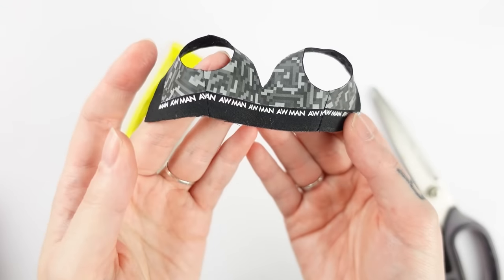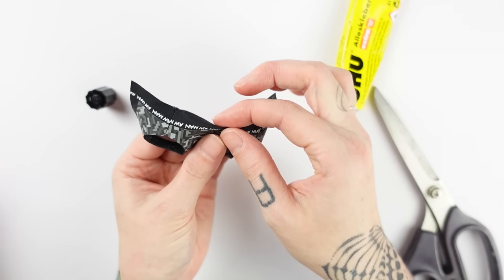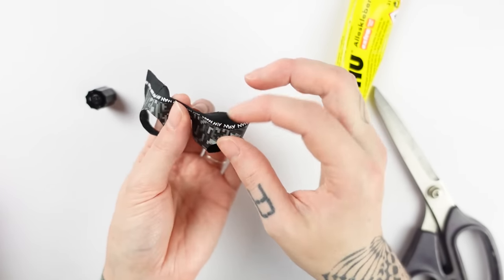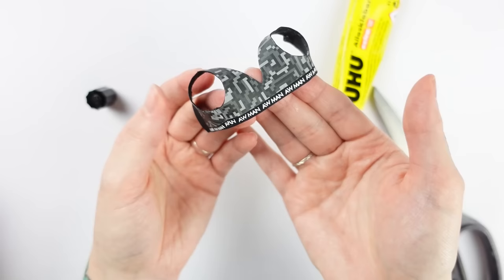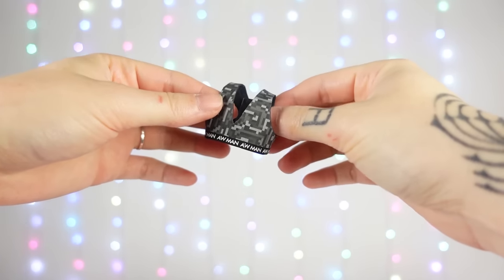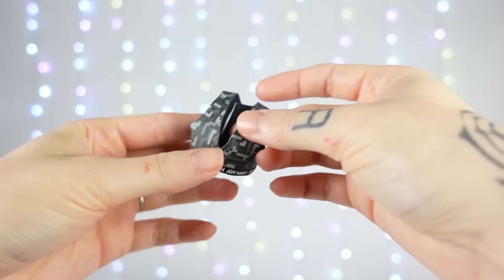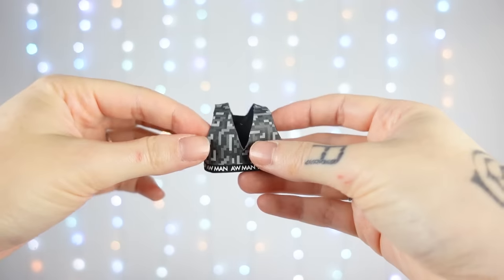Side seam's done, now we can glue around the bottom seam allowance with my Uhu glue. I carefully fold it around to make sure it's nice and even. And with a little velcro added in the back, the top is done. I am happy that the pixel print turned out this nice and that the small letters were cuttable on the Cricut, because I think it's such a cool detail. On to the shorts.